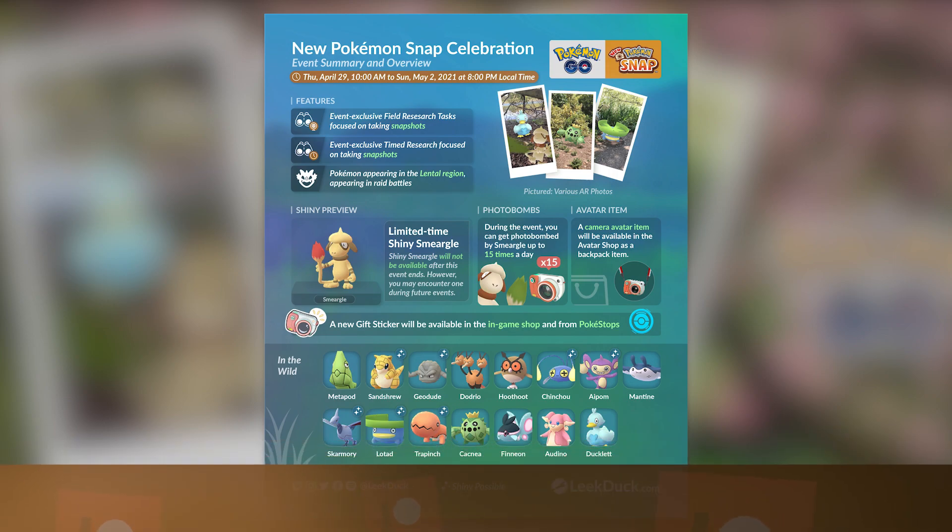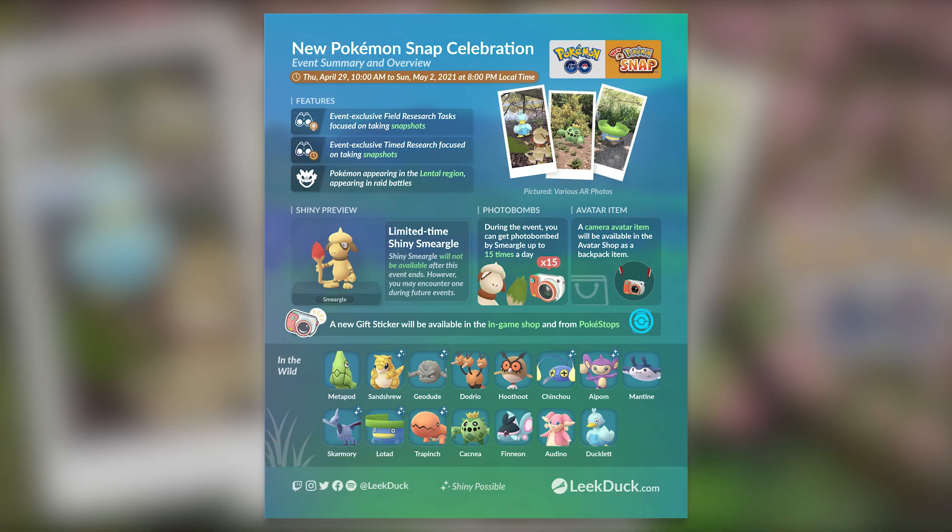First and foremost, we are getting a brand new shiny, and this time it is Shiny Smeargle. Just like with Shiny Meltan, this is going to be a limited time release, meaning you will only be able to pick up this shiny during this event. Unfortunately, this is something a lot of players do not like. With Shiny Meltan, you could only pick it up whenever they allowed it, and the same thing applies to Shiny Smeargle — only available during this event and future events where they say you can get it.